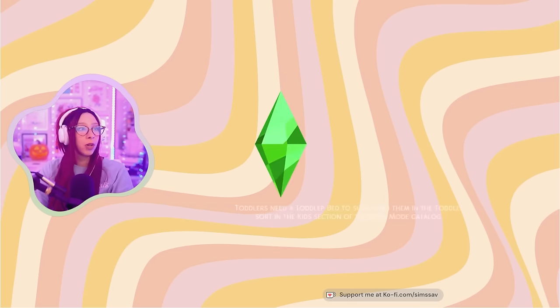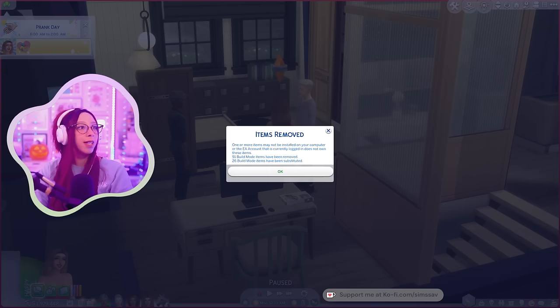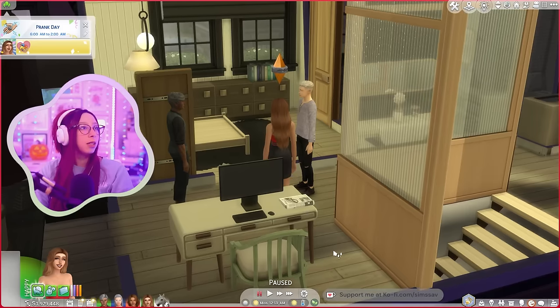I have blue light glasses — I've been sitting at my computer a lot lately trying to fix this, and I've also been playing Coral Island a lot. I've been getting headaches from staring at my screen, so these really help. I'm utterly and completely obsessed with Coral Island at the moment — I'm in winter of my first year. Anyway, 91 build items have been removed and 26 build items have been substituted.